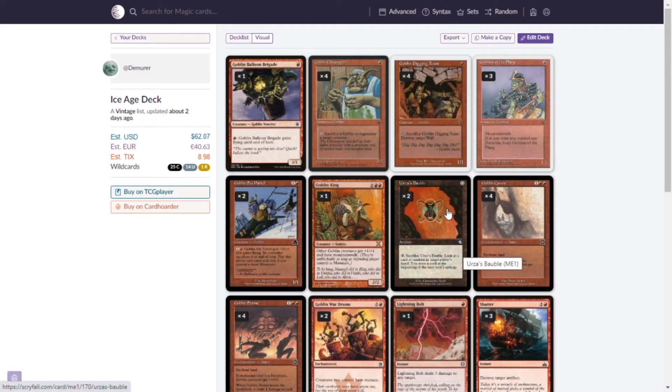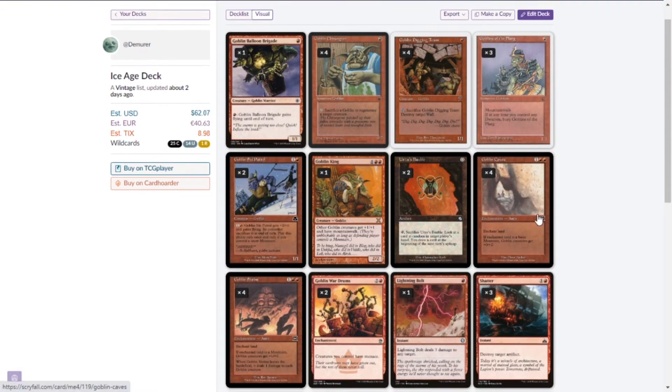Next, Urza's Bauble — an incredible cantrip I think we should all be playing. It's a zero-mana artifact: tap and sacrifice it to look at a card in your opponent's hand, then draw a card at the beginning of the next upkeep. You can tap it at instant speed, so it's a free draw for zero mana plus hand information. Knowledge and card draw — what more could you want?